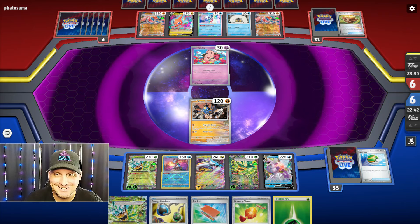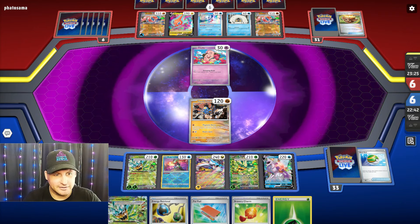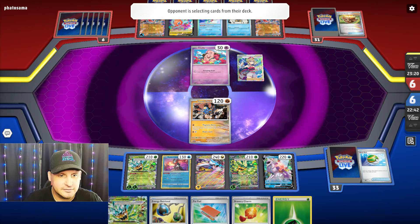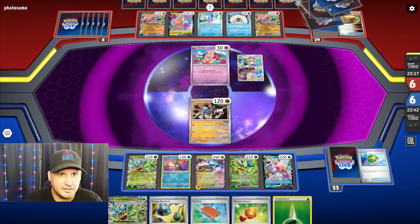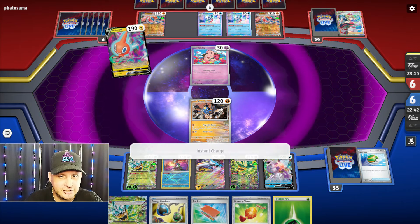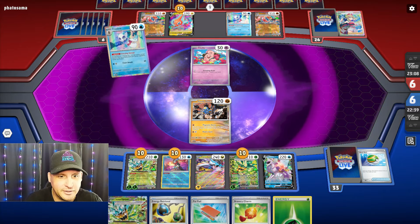All right, there's the Frostlass — they're only going to be able to hit for 170. If I can find... they got their Earthen Vessel. I will be able to take out these two Frostlass once I get Palkia V-Star out of the active — out of the prize cards. Got to get it out of the prize cards.